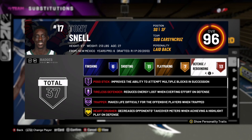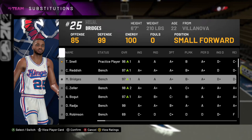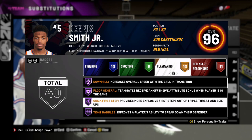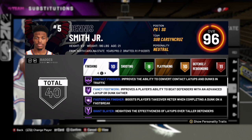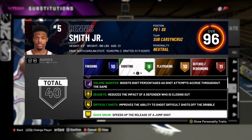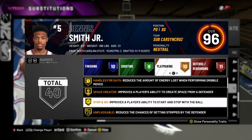Dennis Smith Jr. — yeah, he is gonna be solid, six foot three. I heard Todd Debo say you ain't gonna go 12-0 with this card, but I mean you can use the giants if you want. When you're winning $250,000, whatever — this is gonna be a fun card. No hate, man, I'm a fan, but you gotta quit steering people away from using these kinds of cards. He's got Handles for Days, Stop and Go, Unpluckable, Space Creator, Tight Handles — this is a good card.